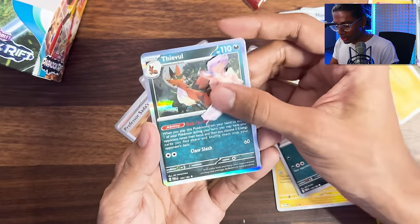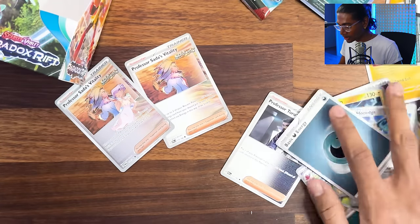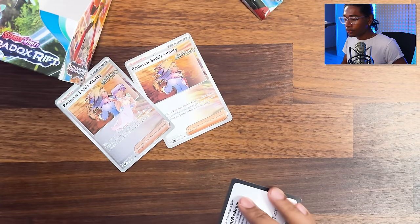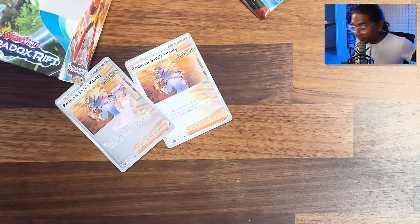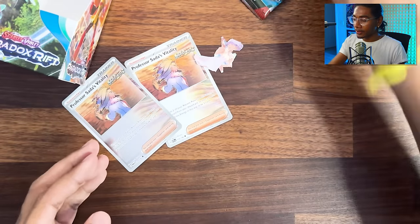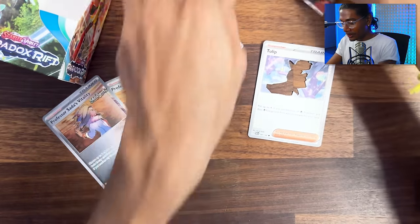If your name is Tulip, show me proof your name is Tulip - I'll give you freaking Tulip. And then if you're the second person named Tulip, you're getting that. Roaring Moon. Last two packs guys - I don't know how we're already down to 36. They probably only put 20 packs in this crap.